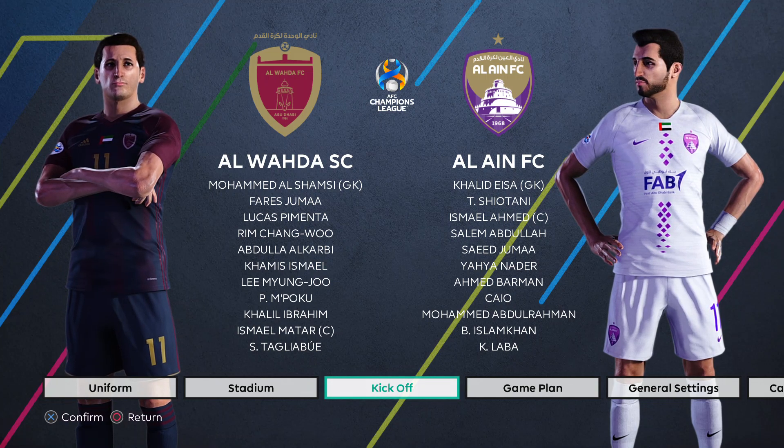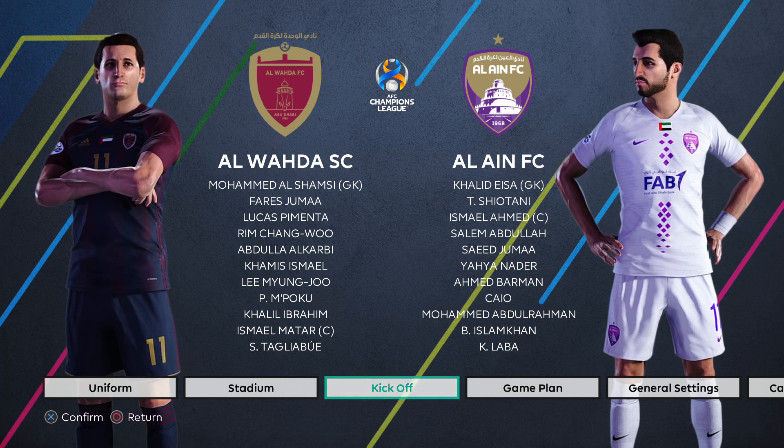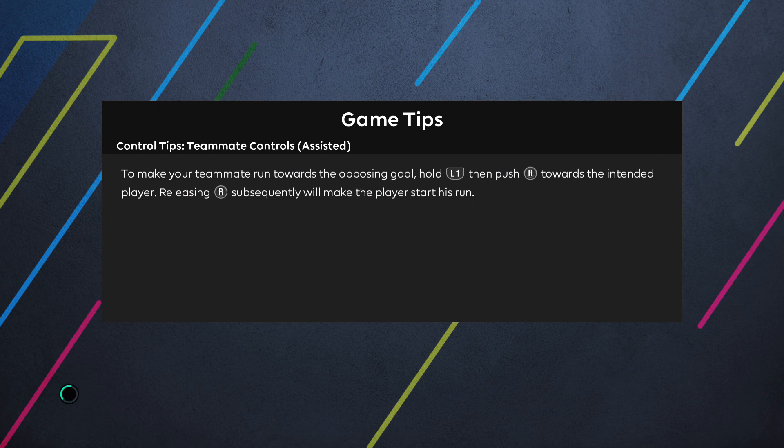Hello and welcome to my channel. Today for our Asia playlist we are headed to the United Arab Emirates for match day 19 in the UAE Pro League as Al Wada hosts Al Ain. If you are not already subscribed to the channel please take a moment and do that now while we load.